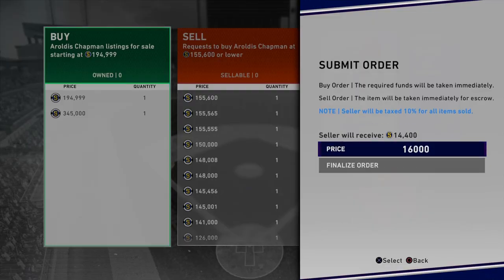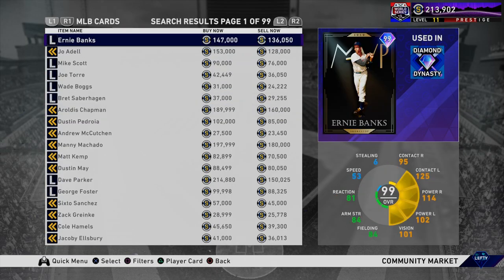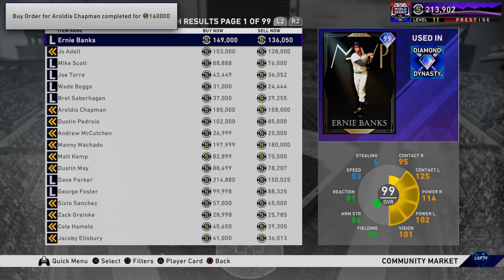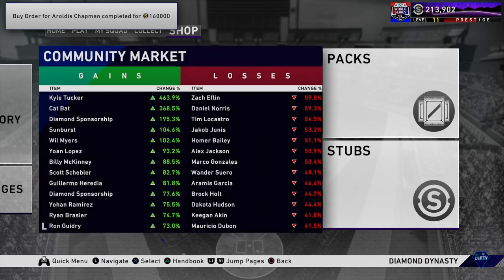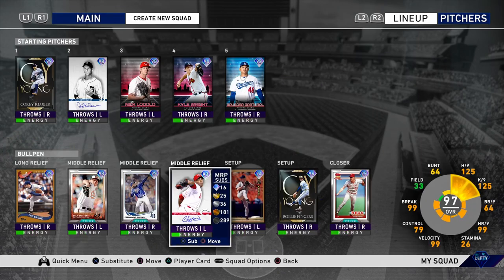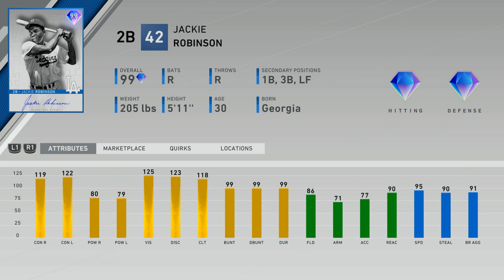With all that being said, I think the best card released is this Aroldis Chapman because he has Outlier on both his fastball and his sinker — 125 hits and K's per nine, and he has five pitches. I was willing to pay 160,000 stubs for this Aroldis Chapman, so that's exactly what I just did. I'm going to put him in the rotation — that card is absolutely unbelievable. He has a slider, a changeup, a two-seam, a sinker, and a four-seam.